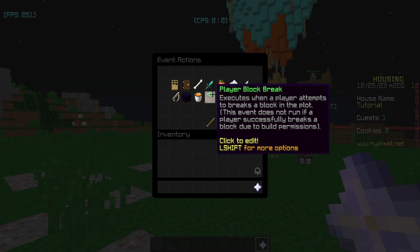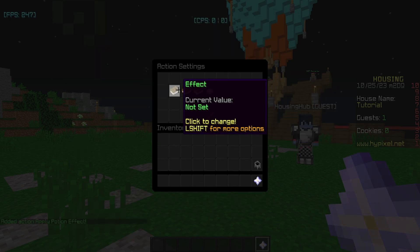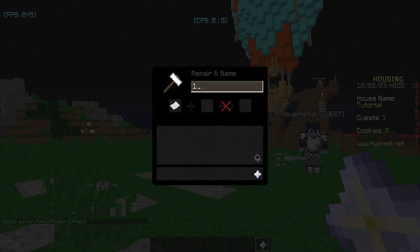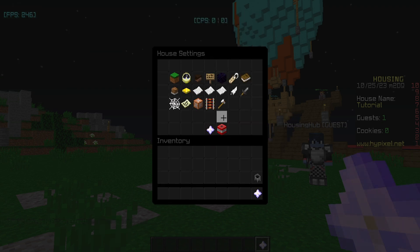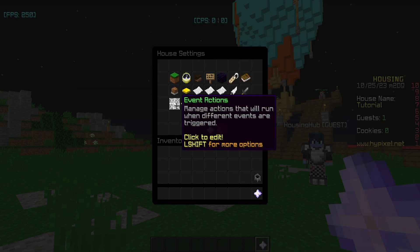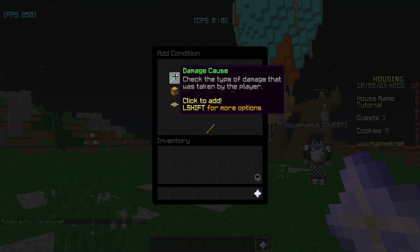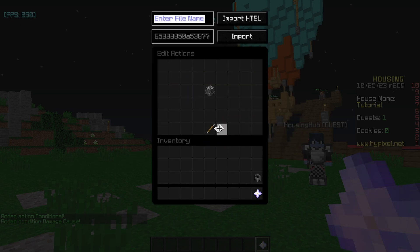Then, because I'm assuming if you have a combat logging system you have killing, so in the player respawn event, when they lose their effect from dying, we'll just give it right back to them. So again, poison for 2 million seconds, level 10, and override existing effects. Now we're going to go to PvP plus damage settings and make sure poison/wither damage is on, and then we're going to go to event actions, player damage, and add a conditional. Inside this conditional, we'll check if the damage cause is poison, which if it is, then we will cancel the event, and we'll come back to this later.